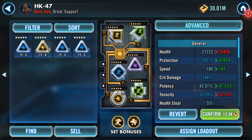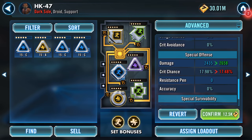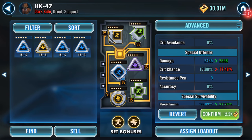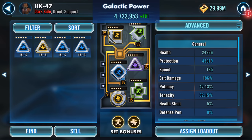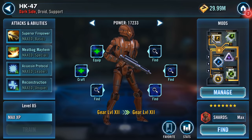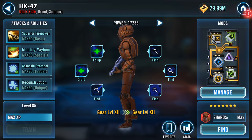Played around and switched the mods, then I'll get some mod bits and see if I can boost up those greens. His protection now is 43,919, 185 speed, 2,689 damage. Crit chance dropped half a percent — I can live with that. Armor increased slightly, special damage has definitely increased as well — 2,658. Crit chance again down half a percent, resistance increased by 0.33%. HK-47 with five-dot mods, Gear 12 — thank you very much for watching.